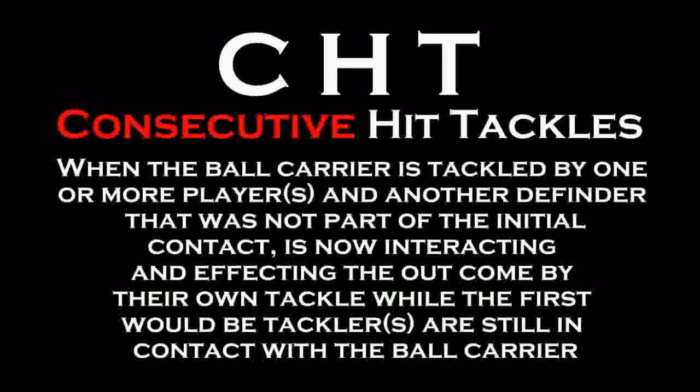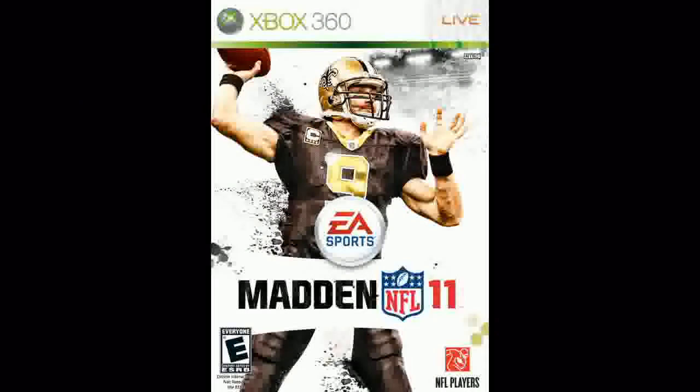Consecutive hit tackles — big difference here. This is when the ball carrier is tackled by one or more players, and another defender not part of the initial contact interacts and affects the outcome with their own tackle while the first tacklers are still in contact with the ball carrier. Madden NFL 11 does not have consecutive hit tackles enough to warrant saying it has them. What we always see is a ball carrier tackled from behind and any other defenders mean nothing — just poster ornaments, as Apex says.